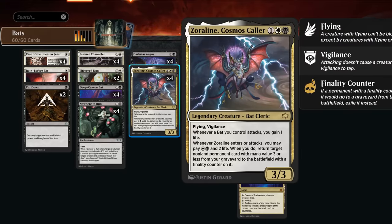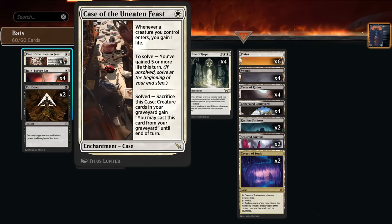Last but certainly not least, Zoralin, Cosmos Caller — a three-three flying vigilance — and whenever any bat we control attacks we gain one life, which is also a great way to grow Essence Channeler repeatedly. When it enters or attacks, we can pay one black, one white, and two life to potentially return a non-land permanent with mana value three or less from our graveyard to the battlefield with a finality counter on it, giving us some graveyard recursion. Zoralin is also very nice with the Case — we can sacrifice the Case to get stuff back, Zoralin gets back the Case, rinse and repeat.